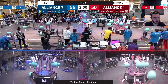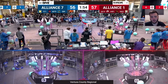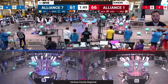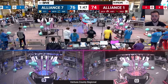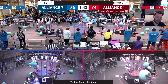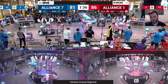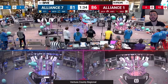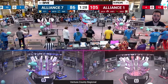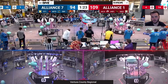On alliance number one, we've got alliance captains 4481 Team Rembrandts, who are extremely solid at this regional and definitely deserve the number one seed. They have basically every ability except for a ground coral intake. That brief is covered by their partner and first pick, 4414 High Tide, who do basically everything and have a ground coral intake — you're going to be seeing how that plays out in this match. They also picked up their third robot, 5805 Assembly Required, who were a solid coral cycler and could climb. A very good pick by this number one seed alliance.